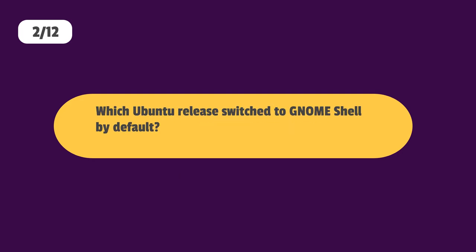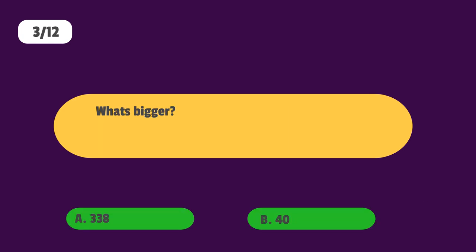Would Ubuntu release switch to GNOME Shell by default? What's the bigger maybe?